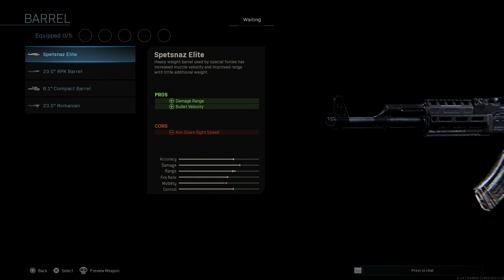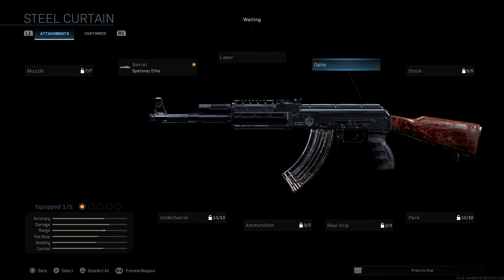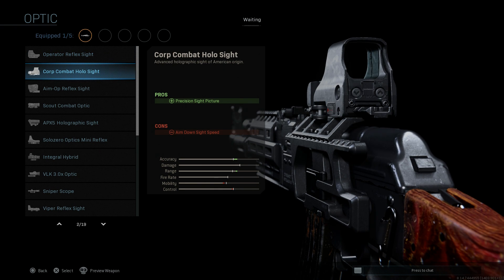You can see the differences to the handguard — it's giving us more of an M-LOK type handguard, similar to a Midwest Industries M-LOK handguard for the weapon. That's the Spetsnaz Elite barrel — we'll go ahead and select that, giving it more of that modernized look. We'll skip the laser. For the optic, this is more personal choice, but to make it look more modernized, we're going to go ahead and use the holographic sight. We don't have the Russian equivalent, but Russia does make a very similar-looking holographic sight to the EOTech we have here in-game.